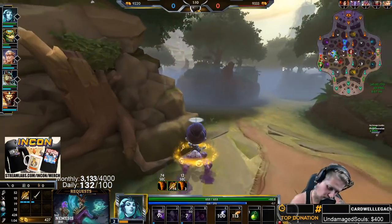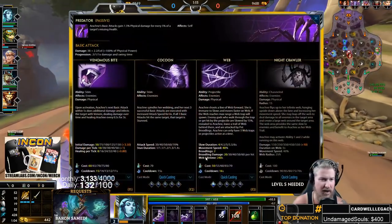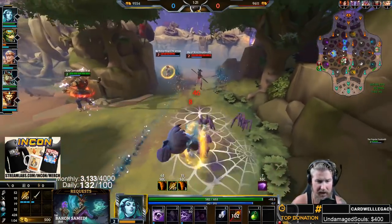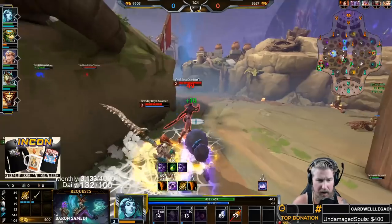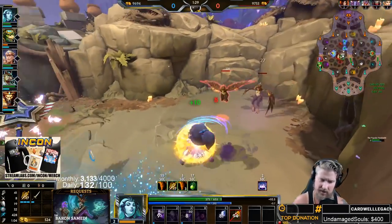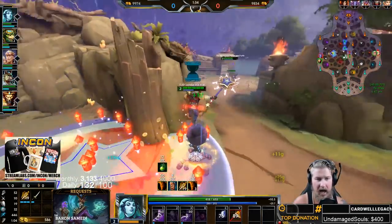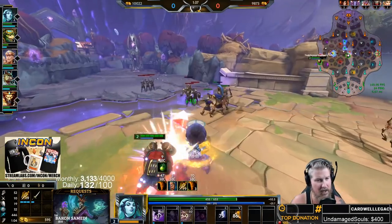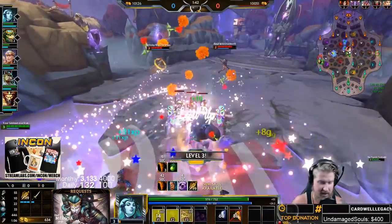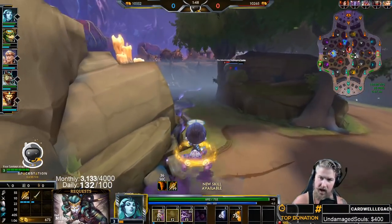At level two grab your one — that's your main ability on Arachne and the one you'll be leveling to max first. It's called Venomous Bite. It does bonus damage when you hit a target, it applies a bleed, and it gives you healing. So it's a heal over time, damage over time, and an initial damage burst all at the same time. This is the ability we max out first.